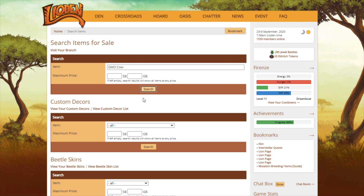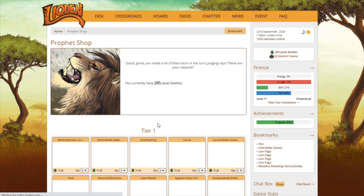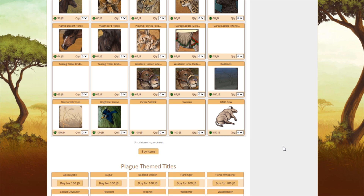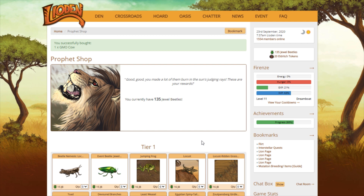GMO cows — I keep forgetting to put in a gold beetle option. 25 gold beetles here. Every once in a while I will see some that are cheaper in the branches than they are in the trading center, but not so much this month. So I do also want to go ahead and buy another GMO cow. I think I've gotten 20 GMO cows just from both my main and my side account from the Prophet Shop itself, and then combined with the few that I have bought from other players in the trading center or the branch sales.